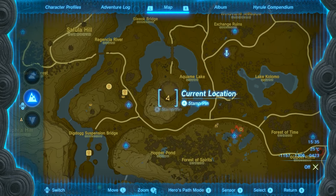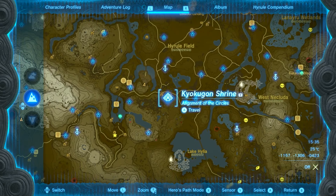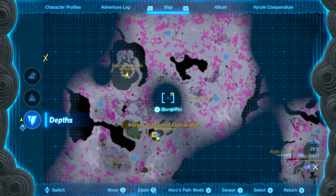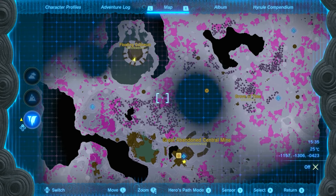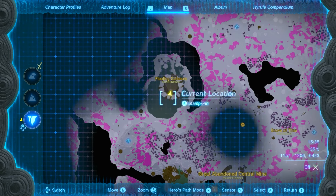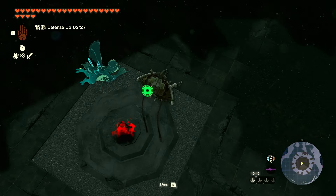The easiest way I think to get here is to take this chasm right over here, and then when you're in the underground or in the depths from that location, all you're going to do is head to the left or the west — just go west and then north — and you will see the giant gaping nothingness, the abyss, and you'll have to use your flying machine to get here.